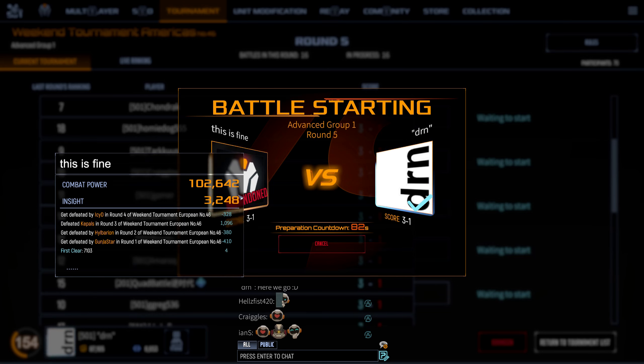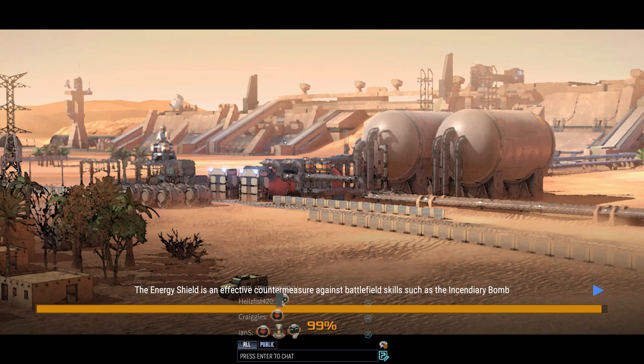We're going up against 'This Is Fine' with a good amount of combat power and a cheeky icon that makes it look like he's abandoned when he hasn't. The tricks people try to get cheeky wins — I respect the attempts at the bamboozle, but I'm here for a good game, not a cheeky win.